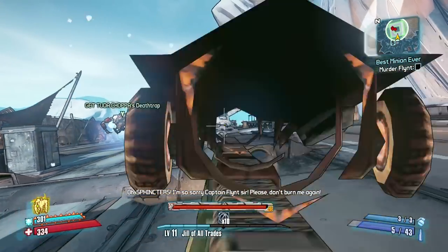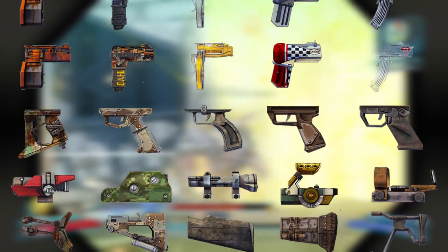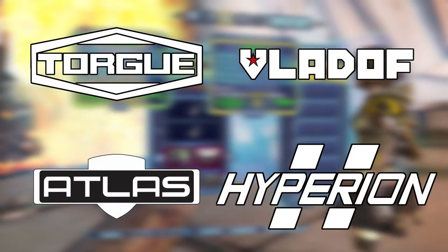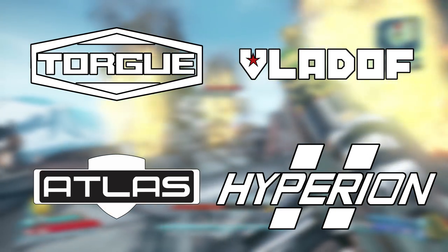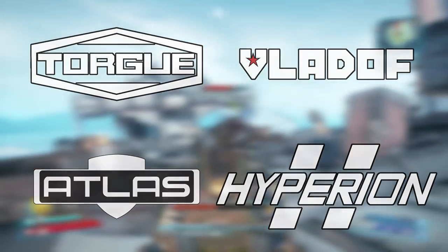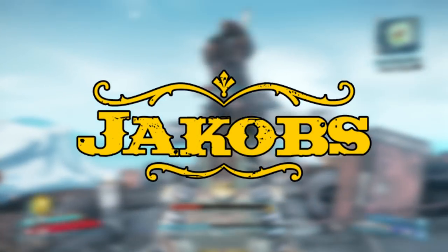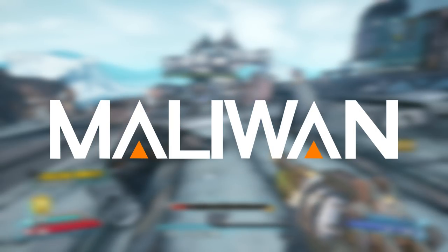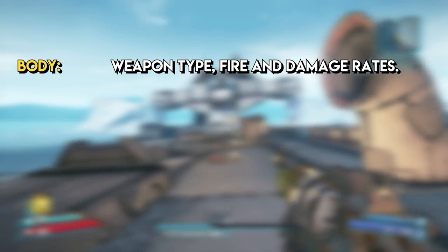Borderlands creates weapons through a straightforward construction technique of putting together individual components — namely the stock, body, barrel, magazine, sight, accessory and grip of the weapon. Each component has an influence on the final outcome in terms of the type of weapon, its aesthetic and the stats it carries. Borderlands ties the procedural generation to established lore, whereby all generated loot is built by one of 12 different manufacturers, with only 10 making weapons and only 8 appearing in Borderlands 2 and the Pre-Sequel. Each weapon manufacturer influences the attributes and type of weapon it can be, with manufacturer buffs balanced to avoid ridiculously unbalanced weapons. For example, Dahl weapons have very low recoil but don't manufacture shotguns; Jakobs weapons tend to have very high damage but poor recoil and fire rate and don't manufacture rocket launchers; and Maliwan only manufactures weapons with elemental damage but doesn't craft assault rifles or shotguns.